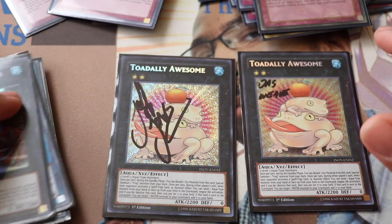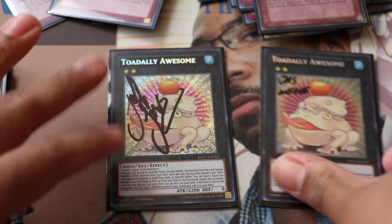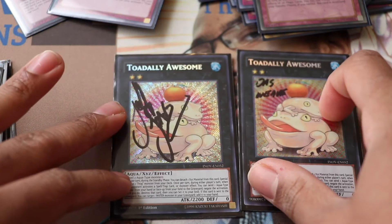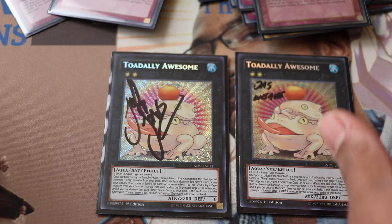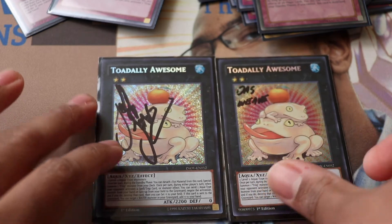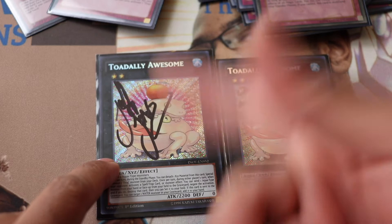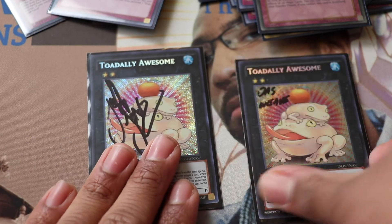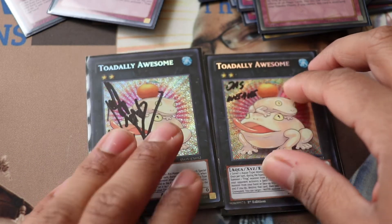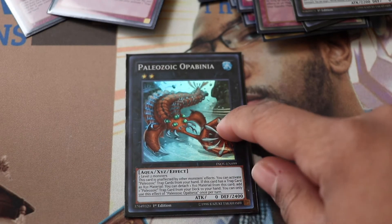Extra deck — star of the show: Toadally Awesome. I'm only running two because two is all you need — he replaces himself. I have one signed by Jeff Jones, who traded it to me on sneak peek day, and one signed by judge Matt Weaver, now at Konami, who taught me a lot about rulings. Opalobia is okay — I didn't make him once this tournament, but he's unaffected by monster effects which helps against Orcust.